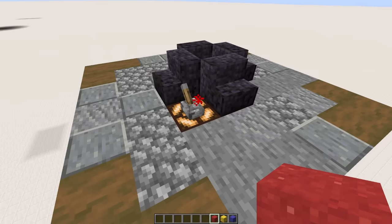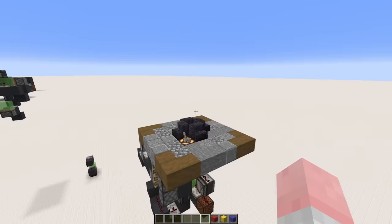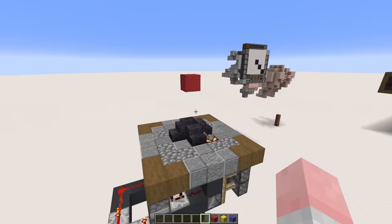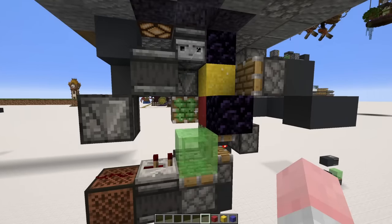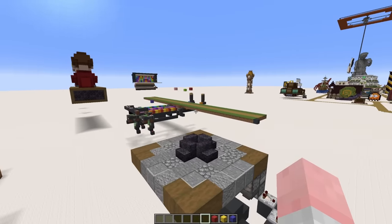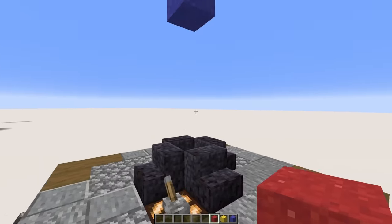One more thing you can make with concrete powder is this contraption over here. It will repeatedly chuck powder out of this hole and into the air, then fall back down to whence it came — however each time it launches a different colour. So while utterly useless, like everything else in this video, it's kind of satisfying to just sit here and watch. Like a lava lamp. Until I actually turn on the in-game audio and then you hear… AHHHHH IT'S SO LOUD!